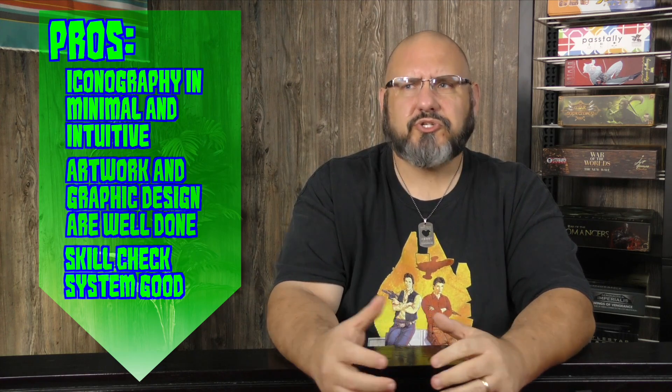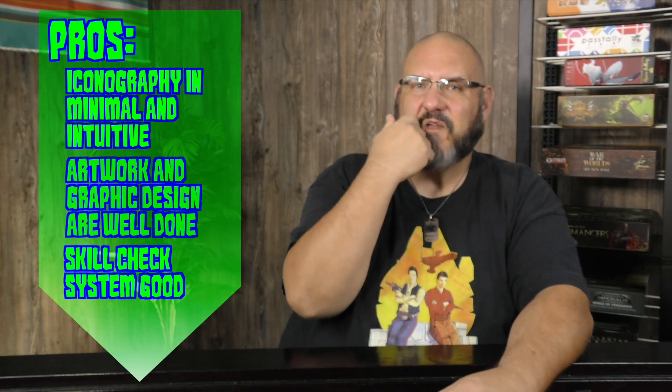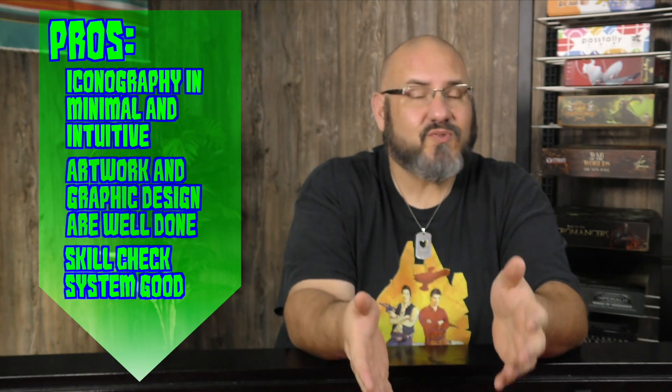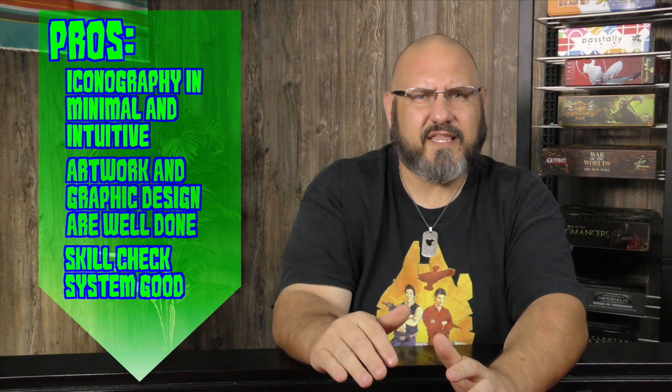My third pro is the dice usage. I like that they're not based on numbers — you just need to roll a certain color matching your skill. The strong arm icon has a color in the background, and that's the color you're trying to roll. It's intuitive, harkening back to my first pro. I also like that you're not trying to meet a certain number — you're simply rolling for a color, and the only numbers involved are how many dice you roll based on your character's skill level.